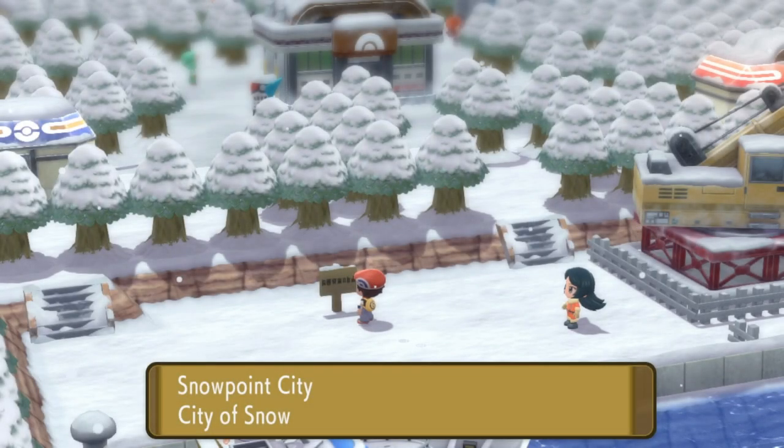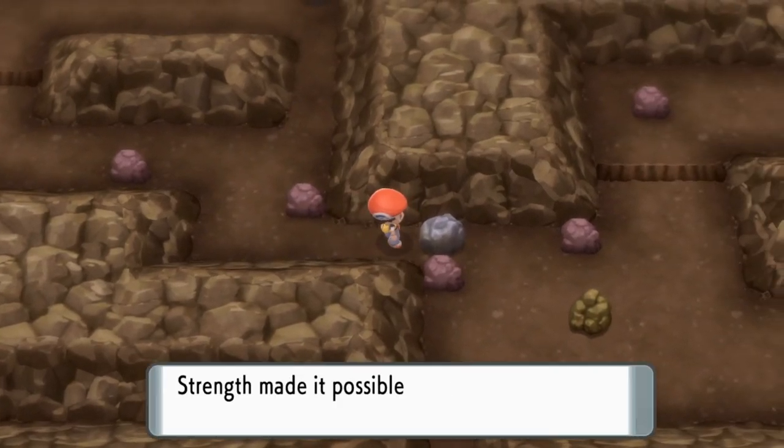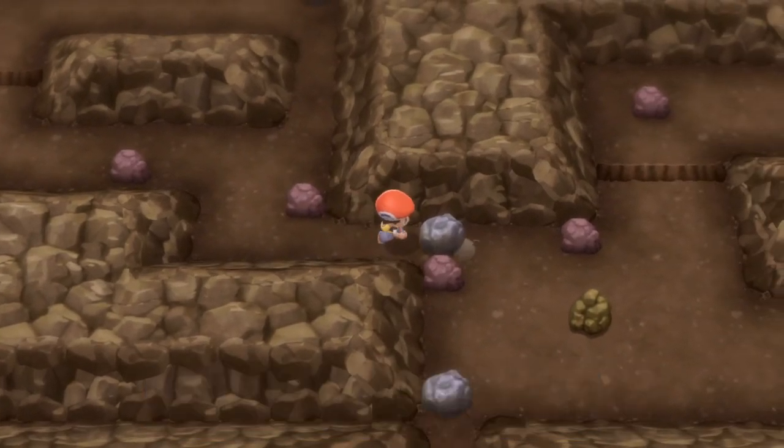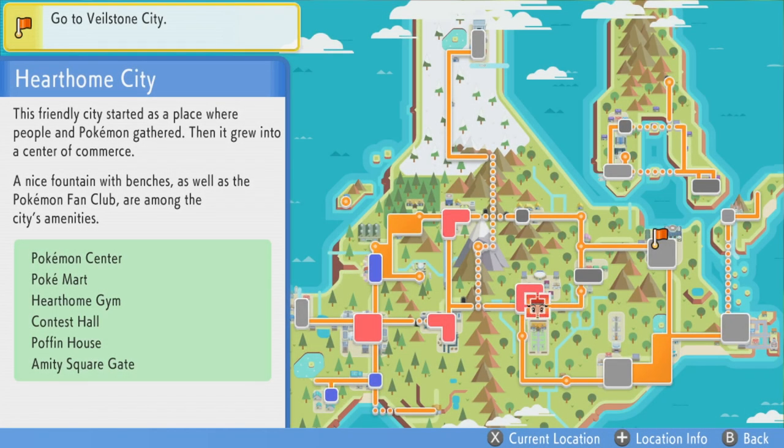The route to Snowpoint City starts with Mount Coronet through Route 211, and when you come up that way, you'll come into this cave area, and you'll need to use the Strength move to be able to move the boulders out of the way.